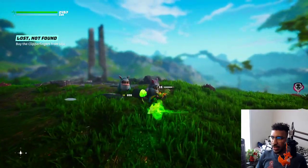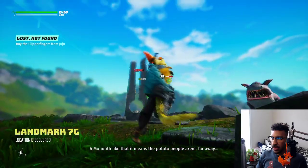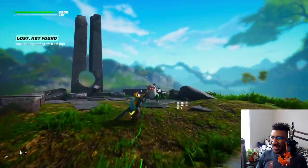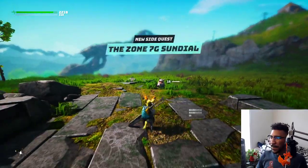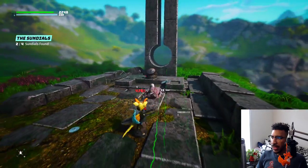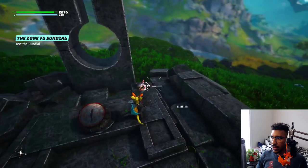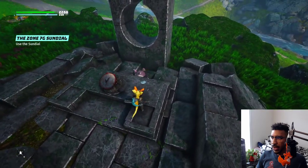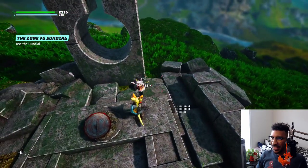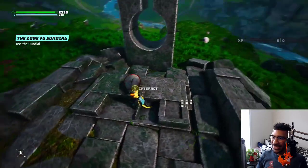This guy got rocked. Oh, I think I glitched it a little bit - it cut me on the ground, that's kind of funny. Sundial's right here - actually I wasn't even looking for that. Are you in the ground? Come on, there we go, and he's gone. He was stuck in the ground. Perfect.